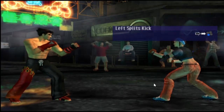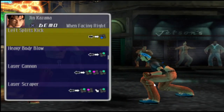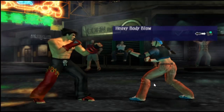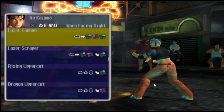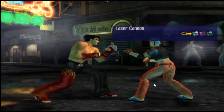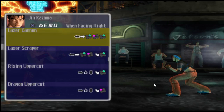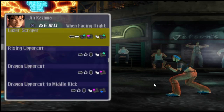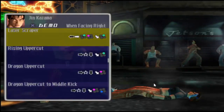Left Split Kick — similar to the move that he did earlier. Heavy Body Blow — nicely done. Laser Cannon — very common move, especially in Tekken 4. He obviously has another variation called the Laser Scraper. He uses it a lot when he uses traditional karate, especially in Tekken 4. A lot of characters obviously use that move.